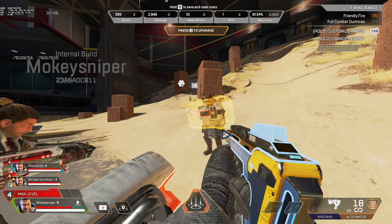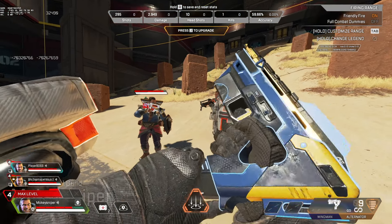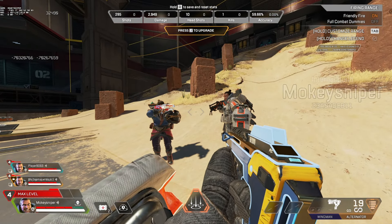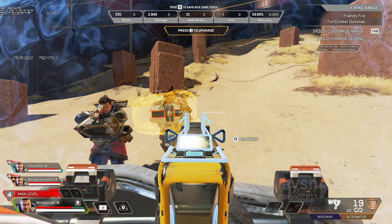The gun shield will block 40 damage. When Gibby is using it, he won't get a gun shield, but his arm shield will block 25 extra damage and turn yellow, so it's easier to see the difference from a normal Gibby arm shield. Once you break the gun shield of an enemy, it takes 10 seconds for it to recharge — the same as a Gibby arm shield.